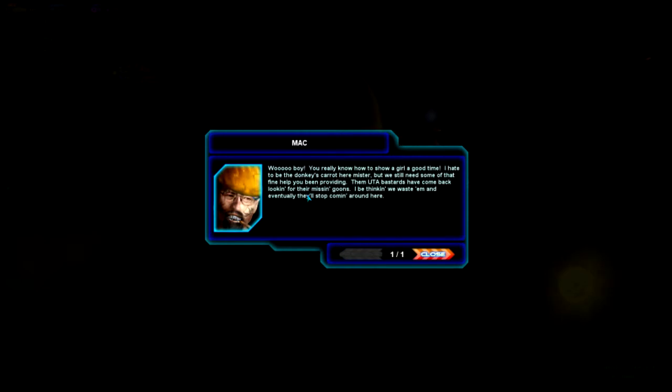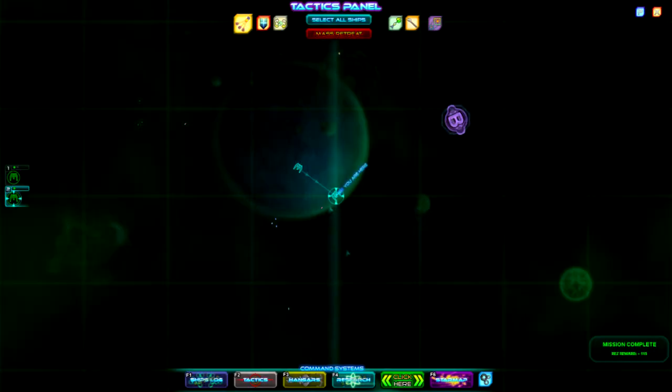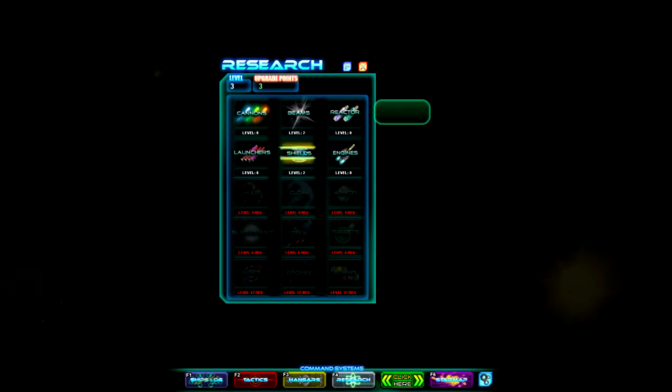I hate to be the donkey's carrot, mister, but we need some of that fine help you've been providing. Them UTA bastards have come back looking for their missing goons. I be thinking we waste them and eventually they stop coming around here. Okay, so we've got our next mission. Let's go to the research.